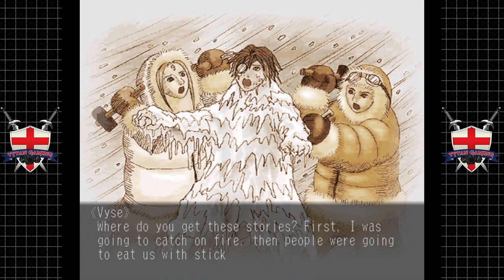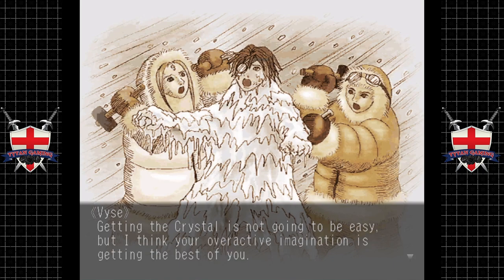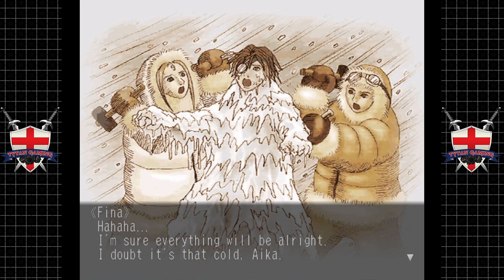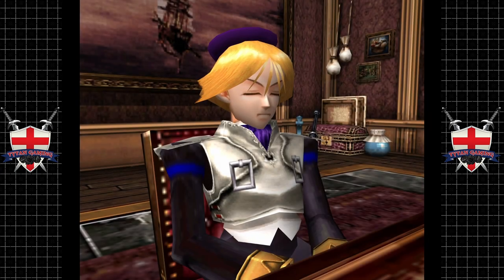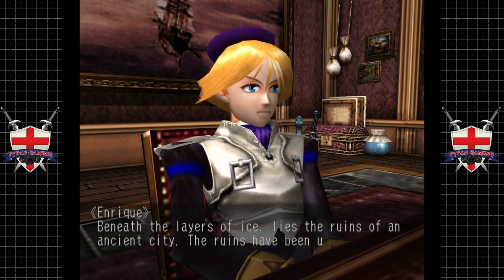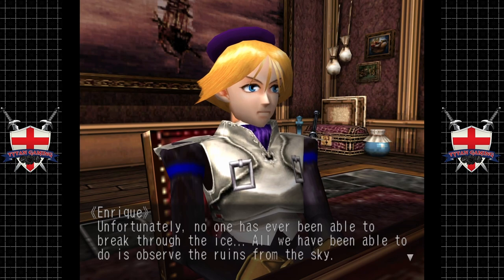Oh Aika and your stories - I don't want to have to chisel you out of the ice. Where do you get these stories? First I was going to catch on fire, then people were going to eat us with sticks, now I'm going to freeze. Getting the crystals is not going to be easy, but I think your overactive imagination is getting the best of you. Don't come crying to me - I'm sure it'll be all right, I doubt it's that cold. Well, according to our Valuan archaeologists, beneath the layers of ice lies the ruins of an ancient city, undisturbed since the old world.